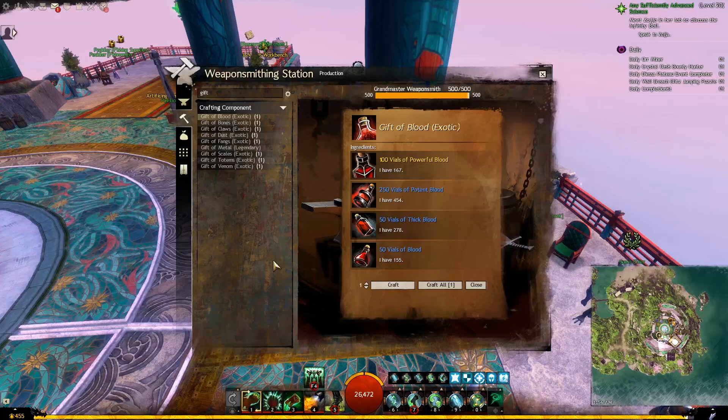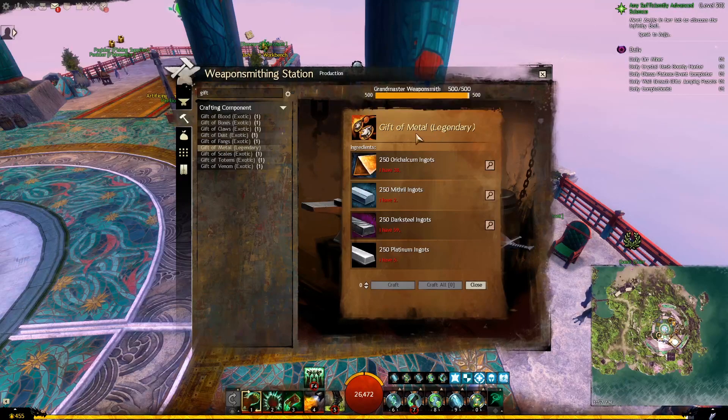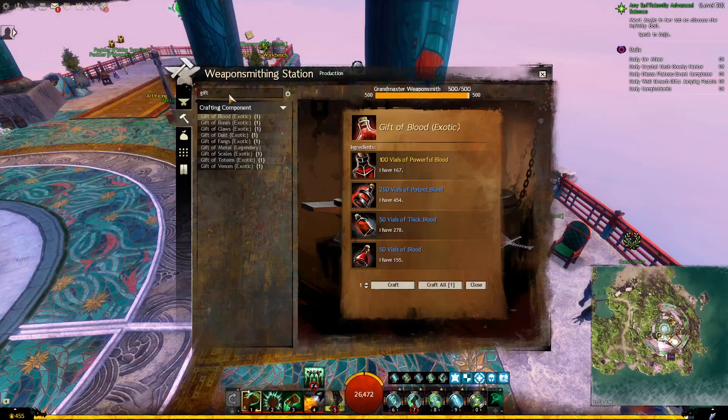Next, we will go to any Weaponsmith, Artificer, or Huntsman, and they need to be at least level 400. We will craft a total of 8 gifts together. However, be very careful while you are crafting and make sure they are the correct gifts — the ones we need will all be exotic. Any gift that is legendary, we are not going to need. So double check the name before you craft anything to avoid wasting materials. If you type 'gift' in the search bar, this should bring the options for you.